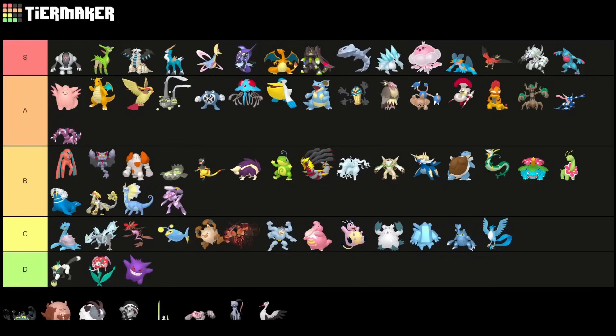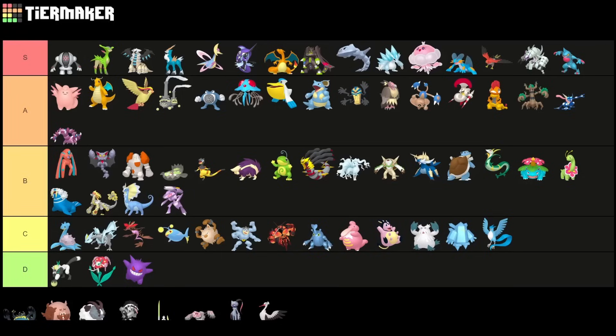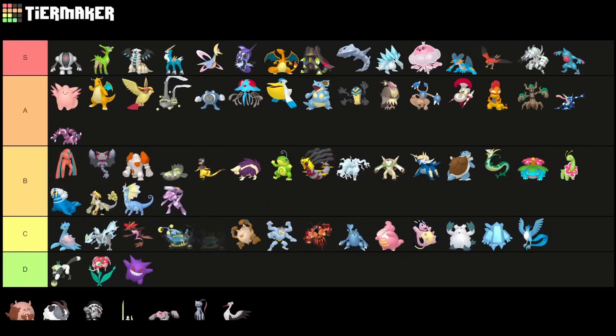Buzzwole is another Fighter — similar to Heracross, they're all Fighting-type Pokemon doing similar stuff but not as impactful. Guzzlord I'd put into lower C tier, actually. This Pokemon was amazing last season but with the meta shift toward more Fighting and Steel-type Pokemon, especially Steelix with Dragon Tail and Breaking Swipe, this completely destroyed the opportunity for Guzzlord. This Pokemon definitely got a big nerf this season, even though no moveset was affected.